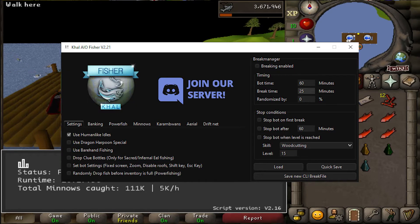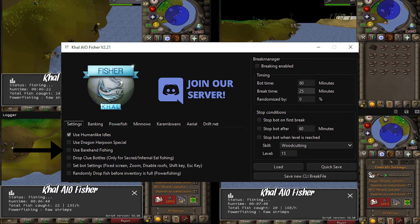The settings tab offers some basic functionalities of the script like human-like idles, dragon harpoon special, bare hand fishing, and dropping clue bottles. The fifth functionality will enable shift dropping, zooming out, and other functionalities that will allow the script to run in a better form.